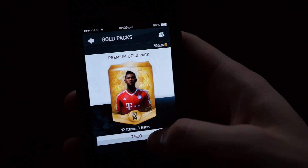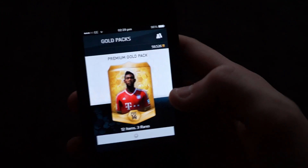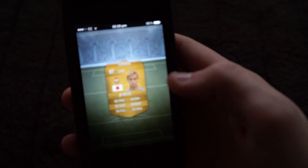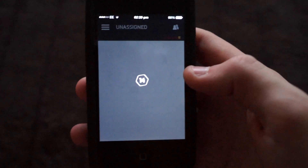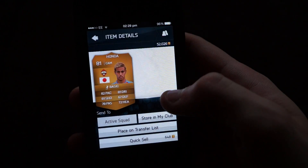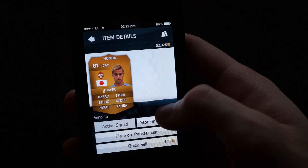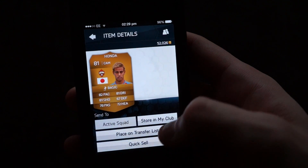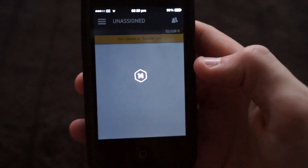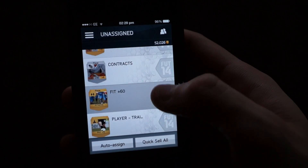I'm really tempted to open up a silver pack — it's actually more enticing to open up packs on your phone than it is on your Xbox, you feel like opening more. Who do we get in this pack? We get Honda. I haven't even used Honda on this game, so I'm just going to keep him and have a look at his stats — he's got 80 pace, 81 shooting, 81 dribbling, 78 passing, 72 heading, 67 defending. So he's a very good all-round player, good as a CAM or even a CDM if you want to be really attacking.